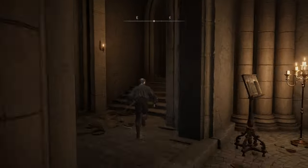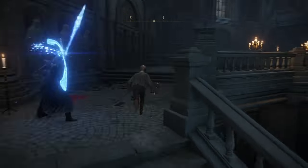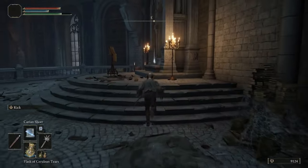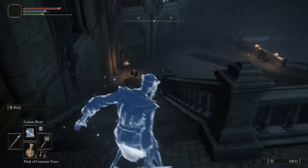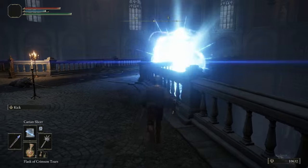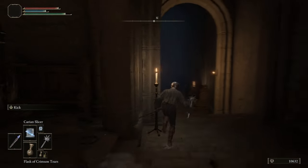Inside the Carian Study Hall, make your way up the elevator, take a left up the staircase, and there's a mage spawning who spams Loretta's Greatbow. Just run past him and dodge once or twice when he shoots. Make your way up the second flight of stairs and you'll see the Carian Glintstone Staff leaning against one of the pillars at the top. This staff gives you a 15% increase in damage for your Carian sorceries, including Carian Slicer, making it a really awesome staff for us to use. Run right back out dodging the mage and head on to the next part of the route.